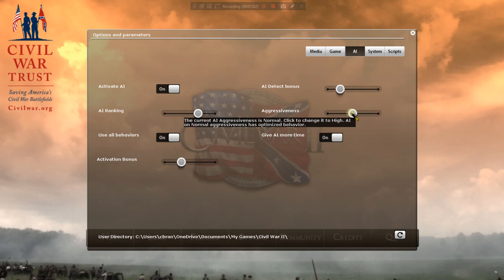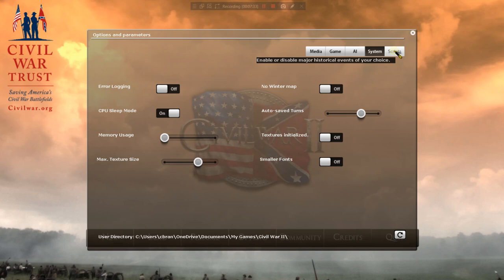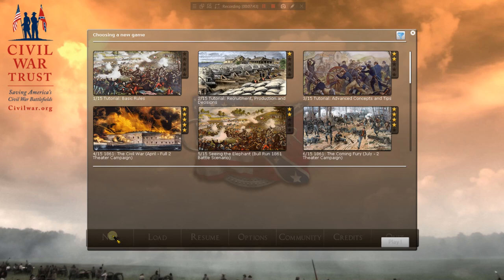Aggressiveness: let's keep it at normal — we don't want them to be reckless and imprudent. Give AI more time: I always turn this on. We're playing essentially a grand big board game, and if I was in a hurry I don't think we'd be playing it. No scripts. It's very simple to select your options here, and we're going to start a new game.